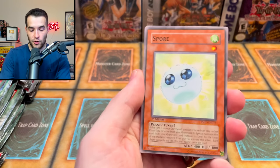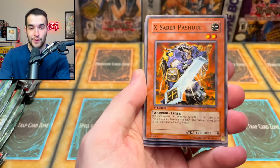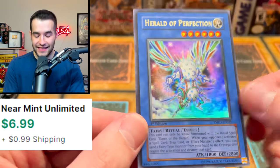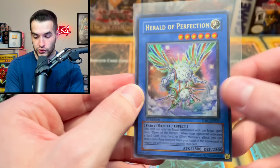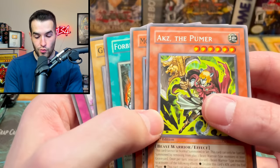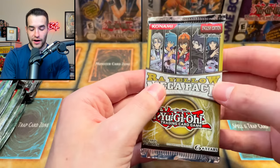We got a Spore, Magic Triangle, the Ice Berry, X-Knight, X-Saber — not X-Knight — Herald of Perfection. Let's go! This is actually a decent card. The Ultimate Rare was like 60 bucks I think, so that's a pretty nice Ultra Rare as well — very good pull.